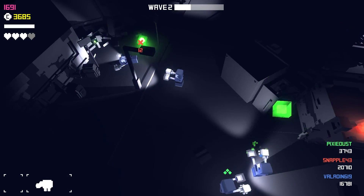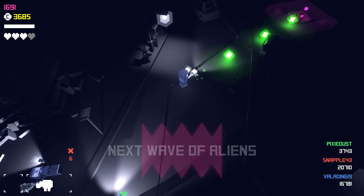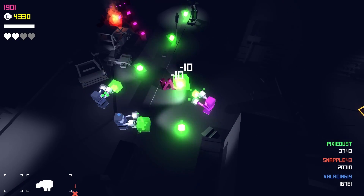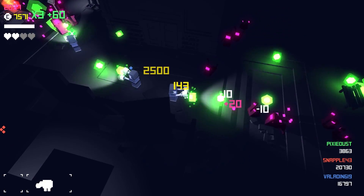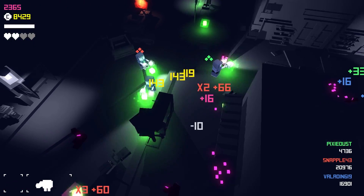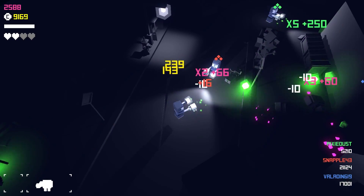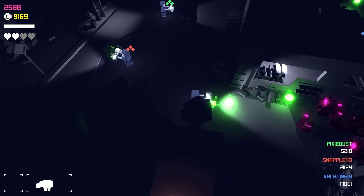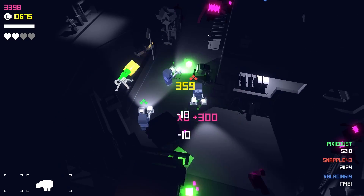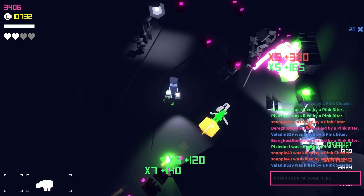Alright, wave two is coming. If you need upgrades, get them now. I can't upgrade my plasma gun yet. Where are you going, SWAT guy? I'm here, I'm coming. Where's Tyler at? I'm going over to get the power up. This actually works. How do you use your abilities? Red button. I just got a turret gun. Nice, that did it.